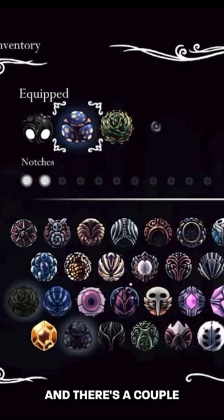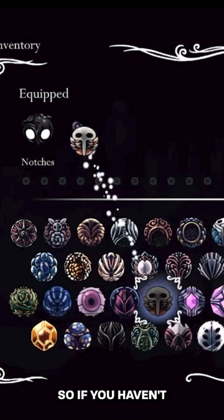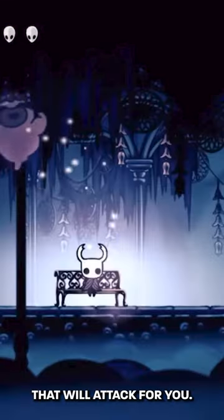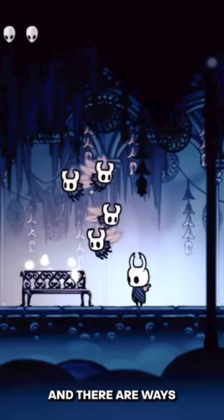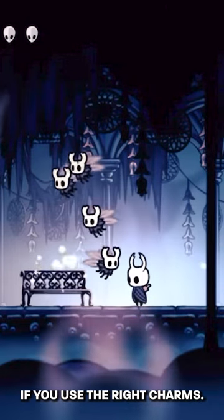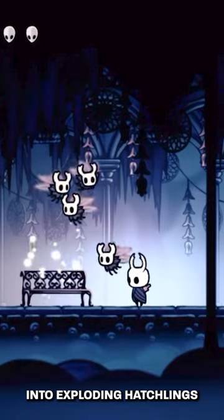Next up is the Glowing Womb, and there are a couple of different interactions with this one. If you haven't seen what this one is, it will basically bring out hatchlings that will attack for you. These little guys right here are the regular hatchlings, and there are ways to actually turn these into exploding hatchlings if you use the right charms.